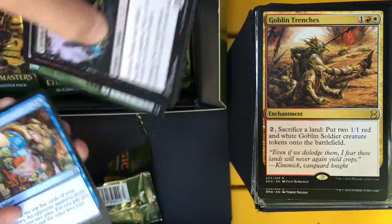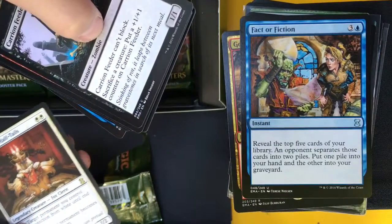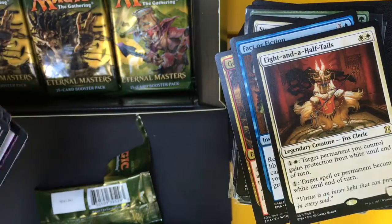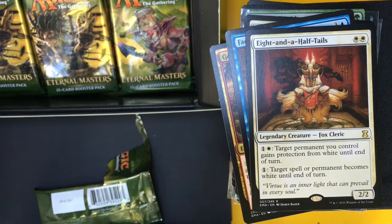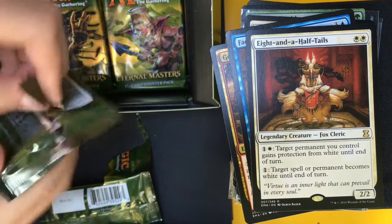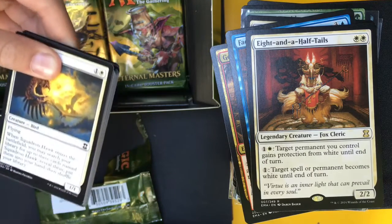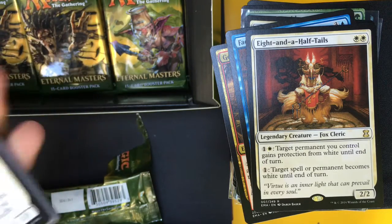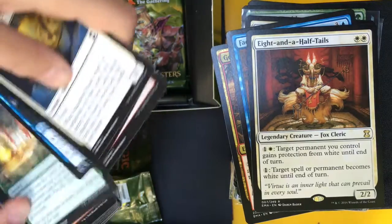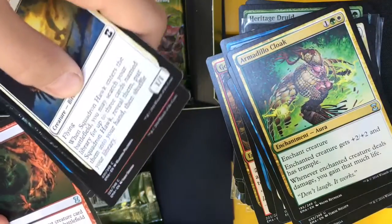Honden of Life's Web, Fact or Fiction, Sprite Noble, and Eight and a Half Tales. Then Compass Bell, another Swords to Plowshares, Armadillo Cloak, Torrent of Souls, and a Sensei's Divining Top! Oh my god.